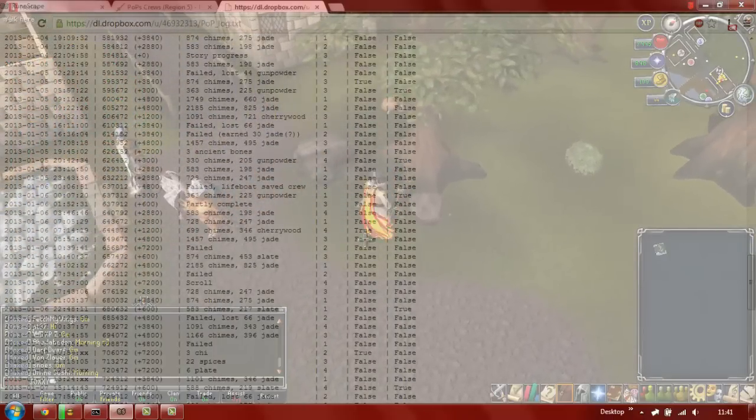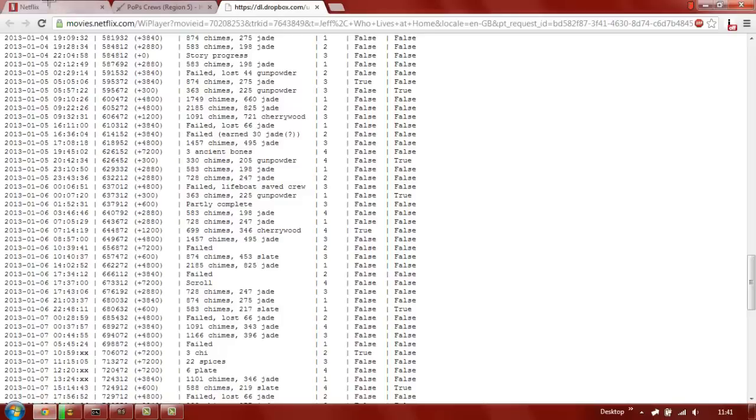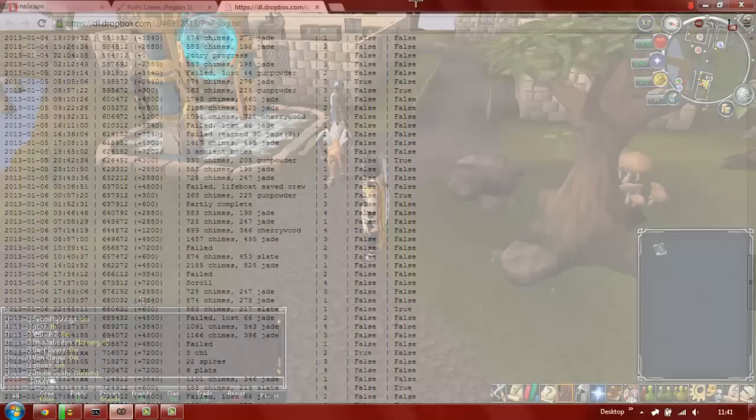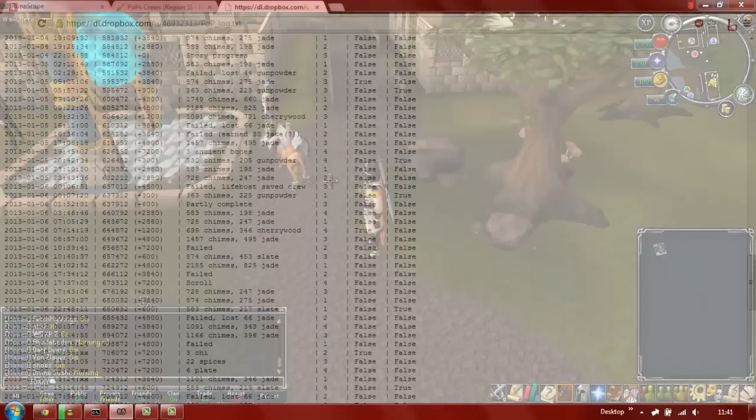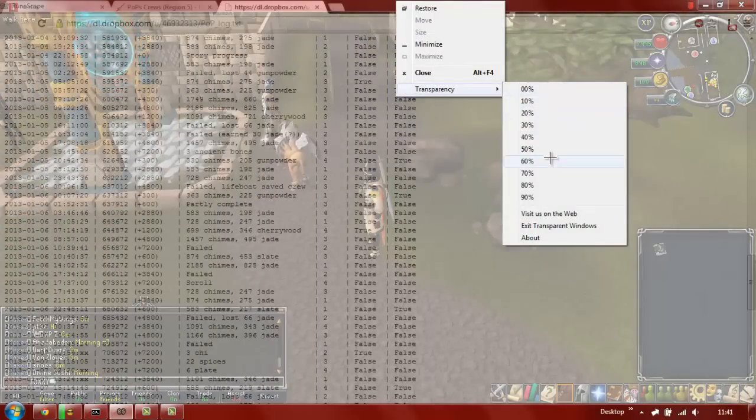These could be instructions while you're doing a quest. It can also be used for movies. You can see everything behind while you're playing — it's really good. You can also set the transparency to whatever level you want. The program is called Transparent Windows, so just do a Google search and you'll find it.